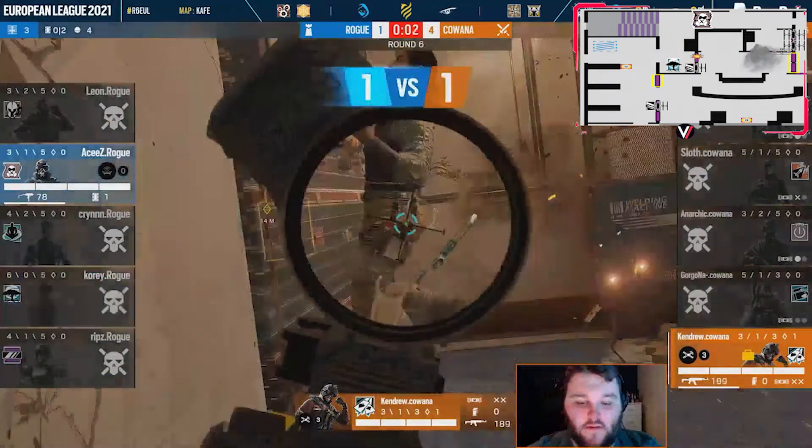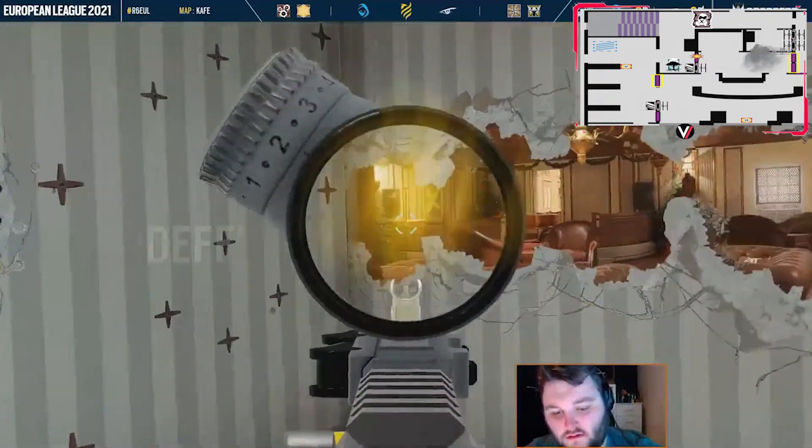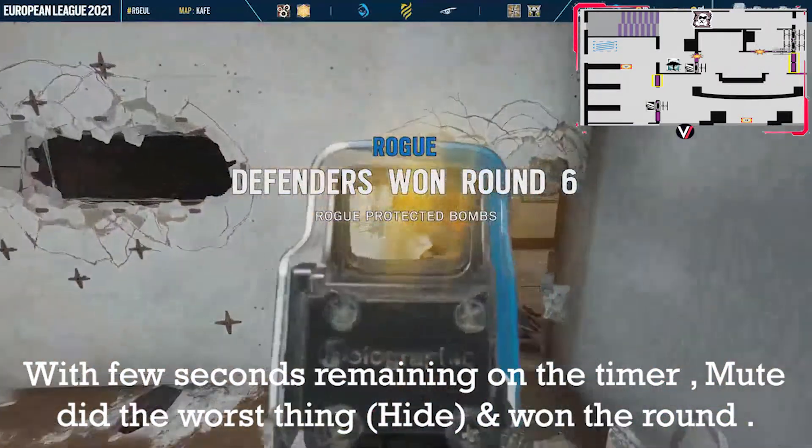Now look at this 5000 IQ play by Melusi — her mouse malfunctioned at the right moment, giving Ace a clear sign of surrender. Unfortunately, Mute wasn't aware of the plan and hit until the timer reached zero.